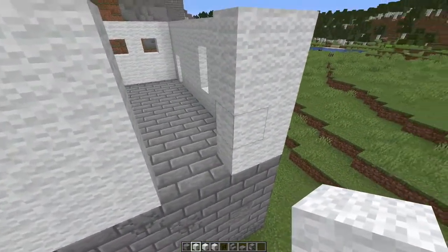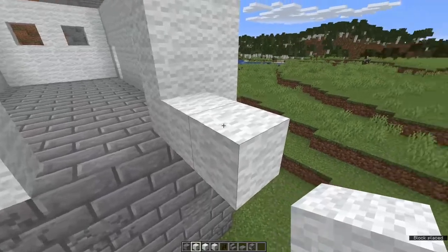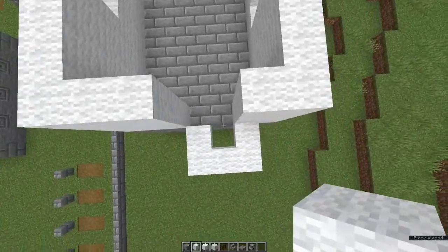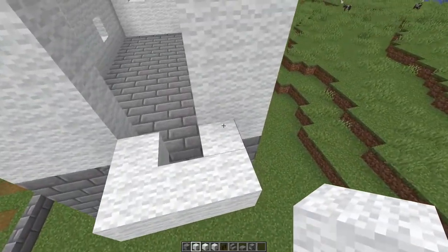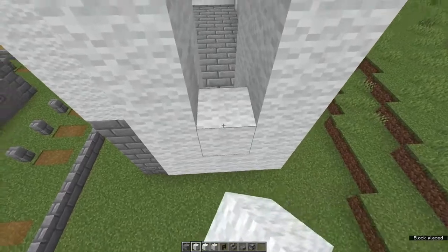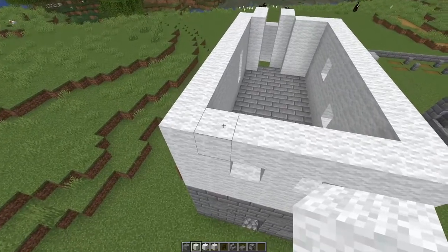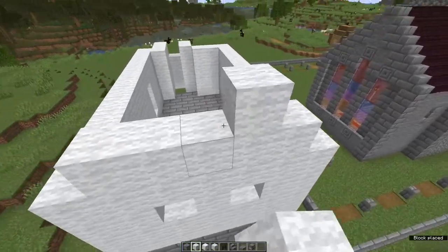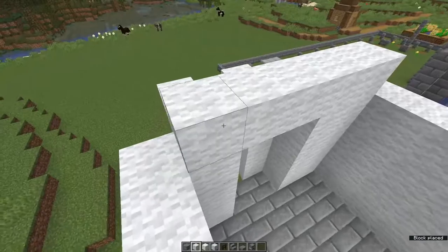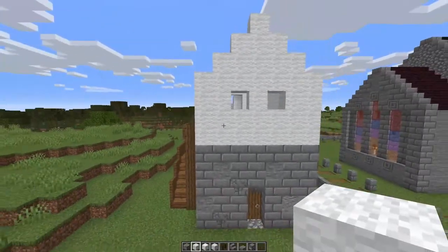Coming back round to the back, we're going to go out two and then across two more and one here, so you've got a little U shape like this. Build the sides up to a height of four and the middle one to a height of three. Now at our short ends we're going to build up a gable frame — five across, then three, then one. Do the same at the other end. That's the upper structure done.